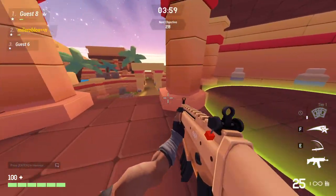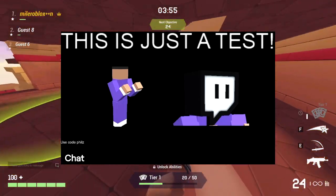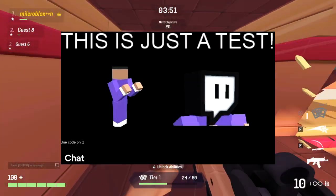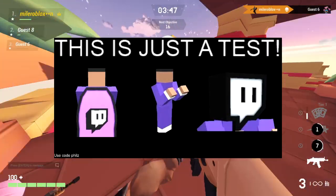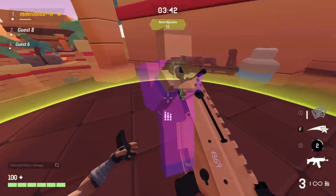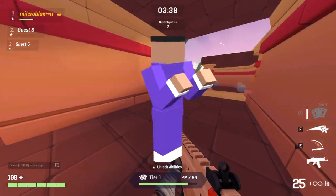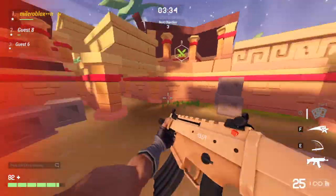So Trekkie started streaming and this is what came up on the stream — it basically said 'this is just a test.' The first picture shows a die and a new hat item, and the second one shows a new Twitch cape. This die looks really cool and it's kind of similar to the lavender die we already have. The Twitch one is a bit darker and the lavender one is a bit lighter.